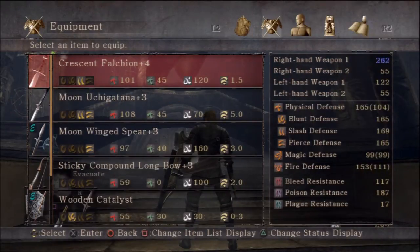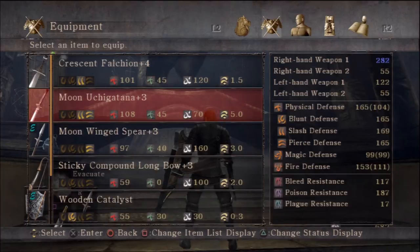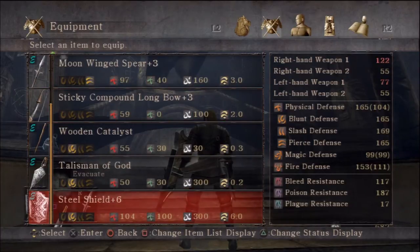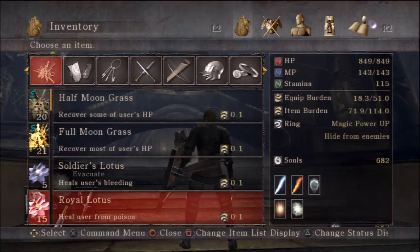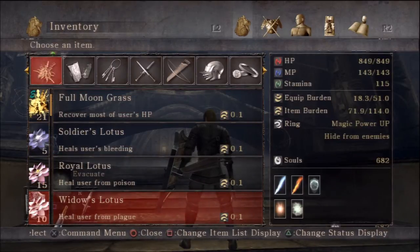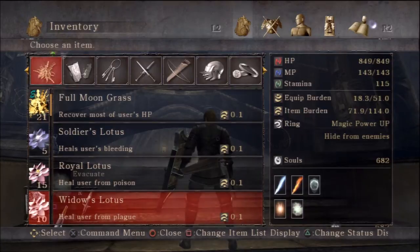So these are the spear, the moon spear, and the crescent falchion. Any of those three will do — you can just take one of them and you'll be fine. I've got my bow, my catalyst, talisman, and the steel shield plus six. You should be capable of leveling up your character's equipment to that level by now, if you follow this guide.